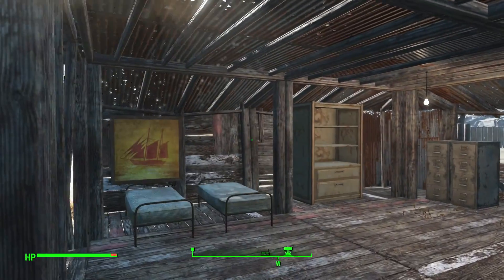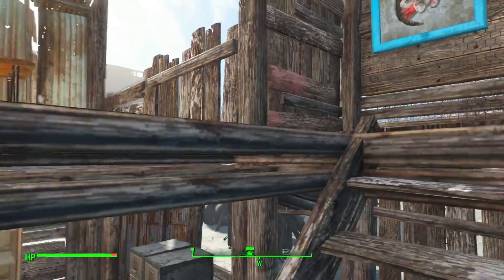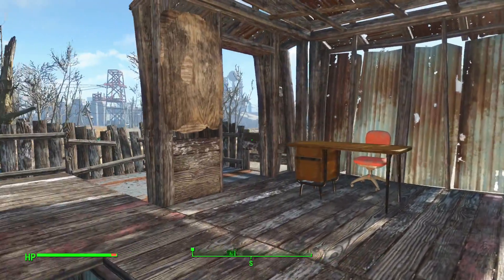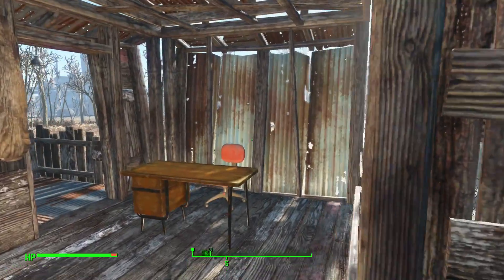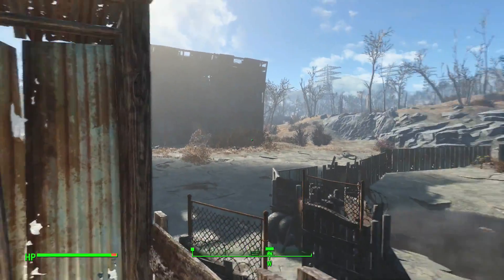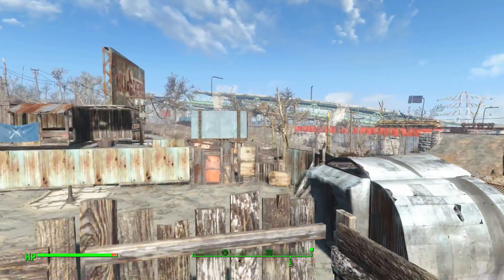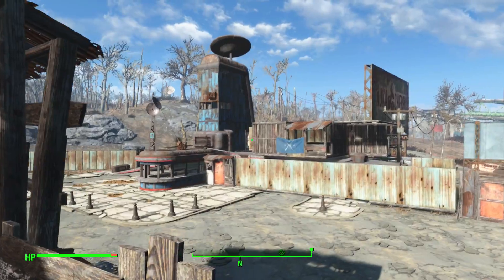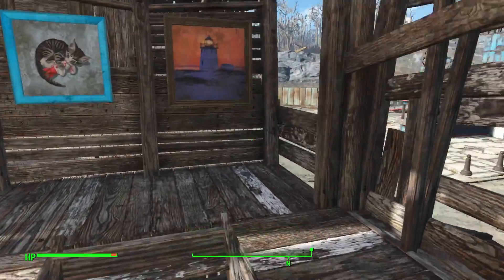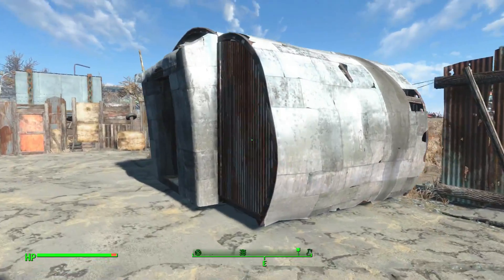As you can see, this is a small outpost I've made right at the entrance. There's not many things inside — a few pieces of furniture, a couple of beds. It gives a good view of who's coming in and going out. That's about it for this outpost.